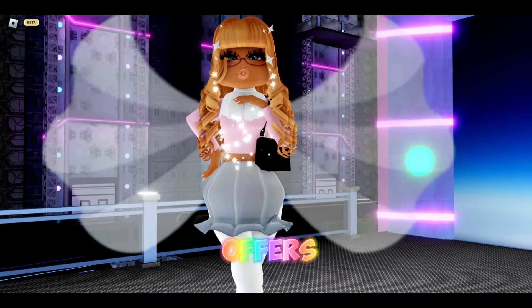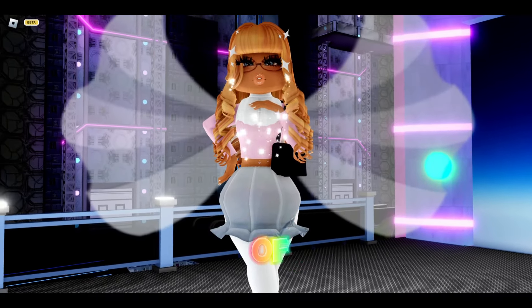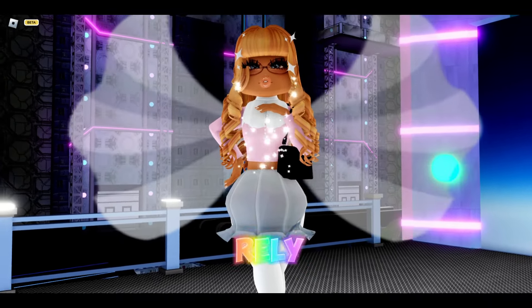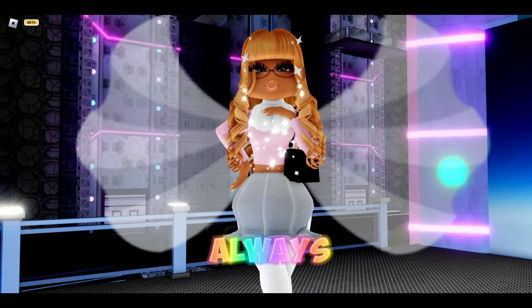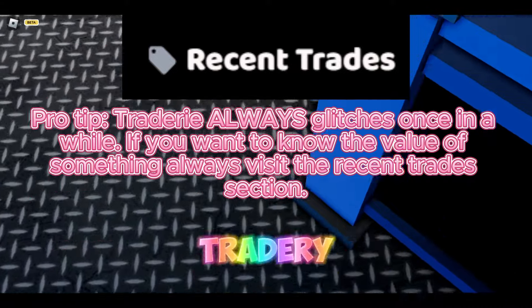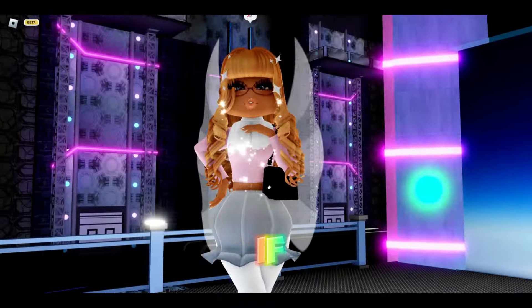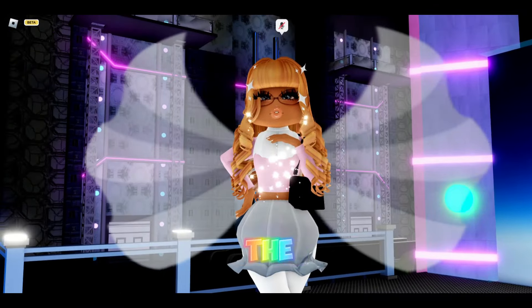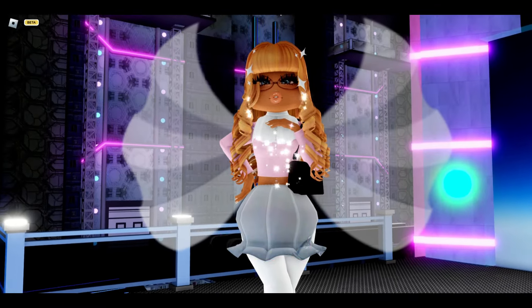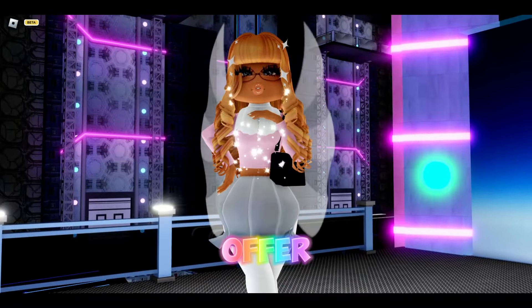Let's say someone offers you Pop Star heels, but you're a person that has no idea what values are. Where should you rely on your values? I would always recommend Tradery over the general tier list, even though Tradery isn't always the best source for values at times. If you did that, you'd realize that the person offering Pop Star heels is underpaying by 5k. You decline their offer and keep looking.